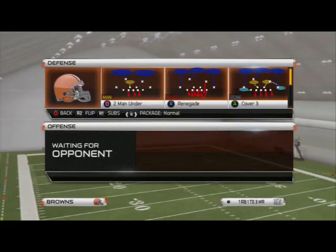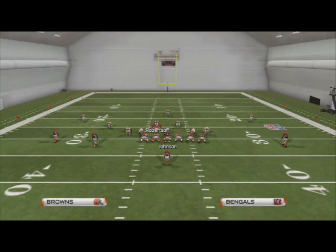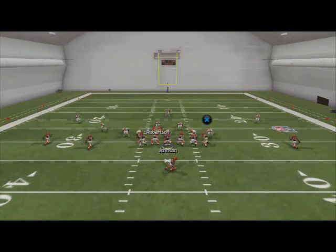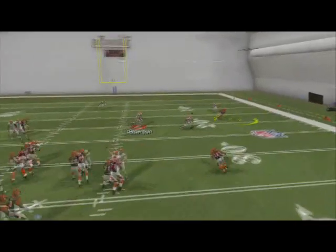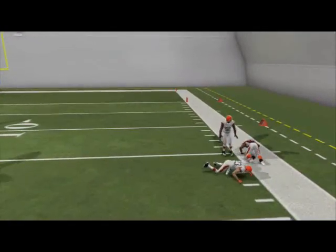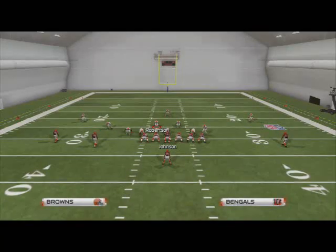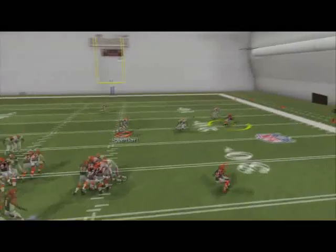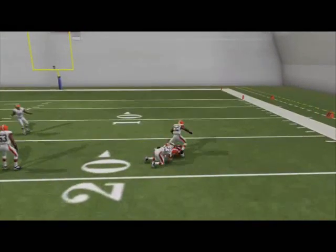We're going to take a look at how we can stop these routes in this game. We're going to call a generic coverage, a common coverage called Cover 3 here out of 3-4. You're going to see that it's just going to be very tough to stop out routes. I'm really able to get the ball out of my hands quick as a quarterback and just torch defenses with these quick out routes this year. It takes about a couple seconds for them to get open and it's very difficult to stop.